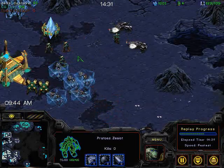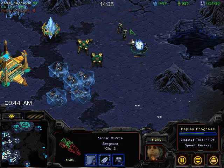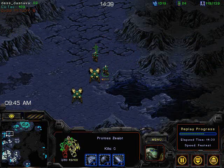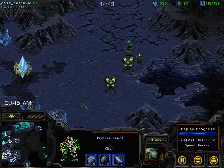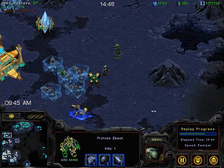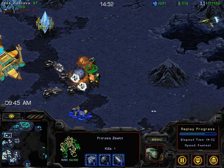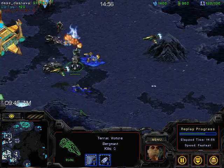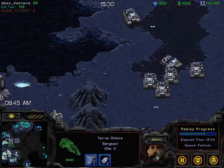These zealots aren't very effective against Vultures, and they're not very effective against mines either. I don't know if this is the best investment of money. I say this partially because when I play against Terran I often build zealots, and I'm beginning to think I'm just wasting money on zealots when Terrans so often go mass Vultures and mass Tanks, as you can see here.